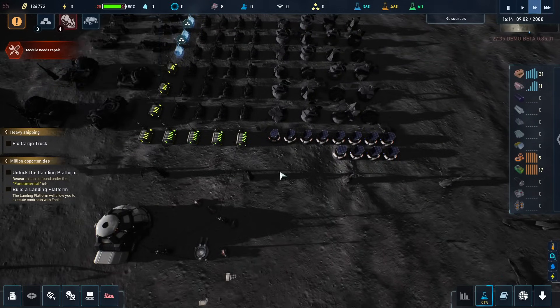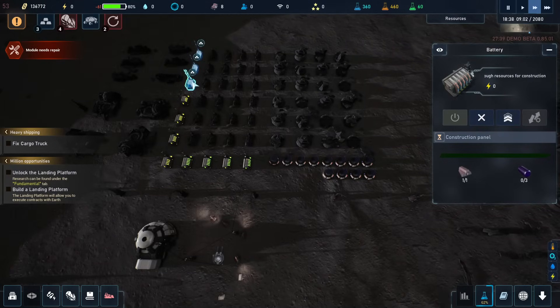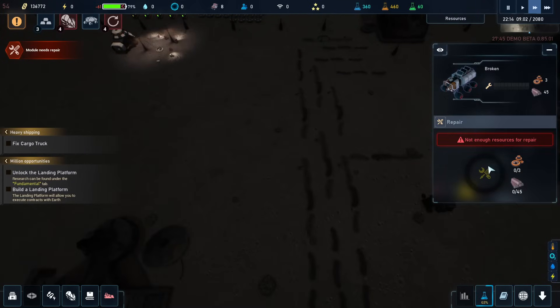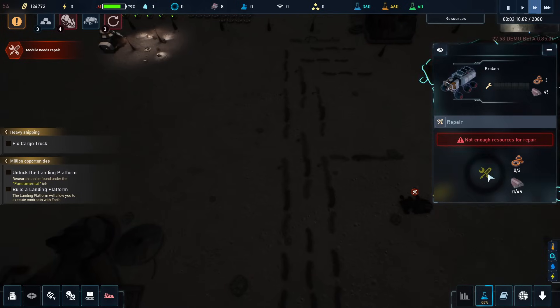We have a potential of 80 that we are consuming. So right now we didn't get these built yet, but we'll get those. I think it's also time for us to start repairing this one — not enough resources to repair. I'm aware. But why can't I just click the button and then they start repairing?